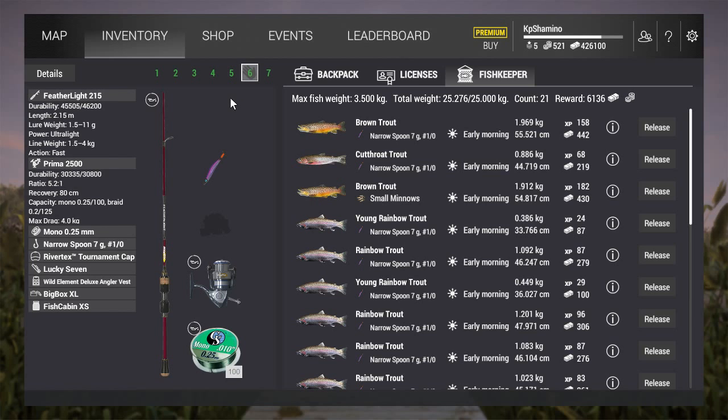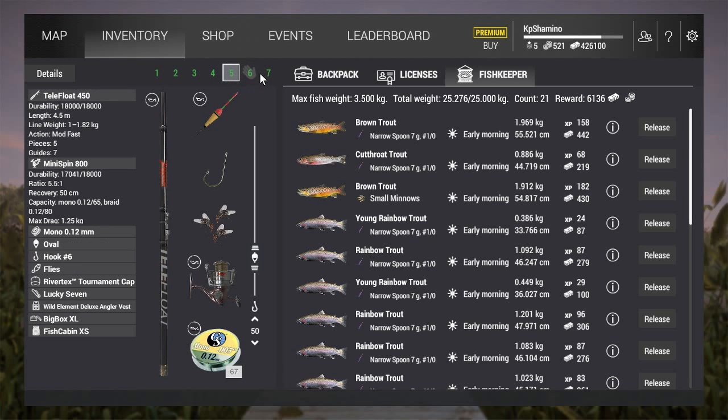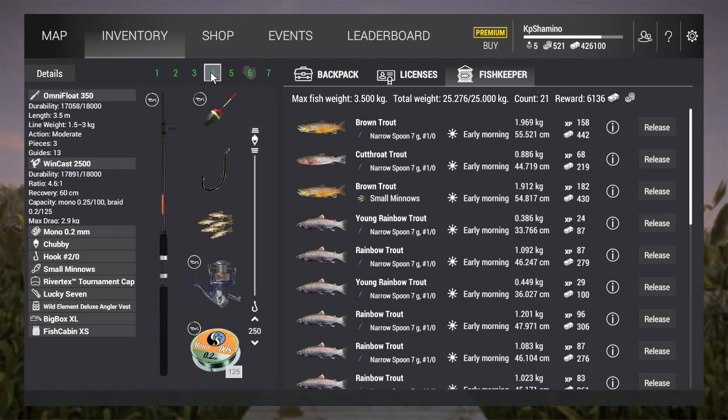What you need to buy is the Featherlight 215. I'll show you guys later when I go back to the global shop. You'll see the price roughly: the Prima 2500 reel, mono 0.25 line, and the narrow spoon 7G purple. That's all you need here. I tried small minnows too and got a brown trout, but the float setup we've been using is just okay.